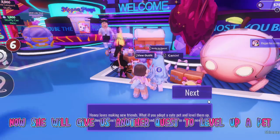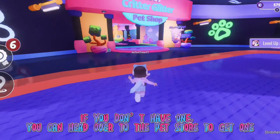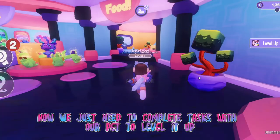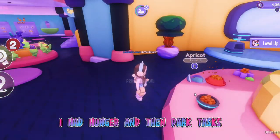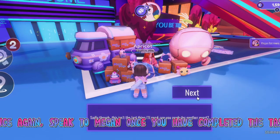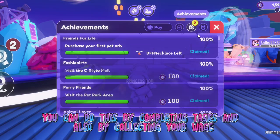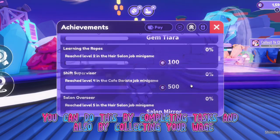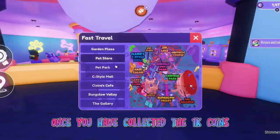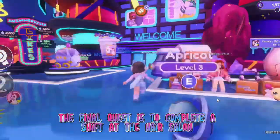She will give us another quest to level up a pet. If you don't have one you can head over to the pet store to get one. Complete tasks with your pet to level it up — I had hunger and then park tasks. The next task is to collect 1,000 Claire's coins, which you can do by completing tasks and also by collecting your wage.